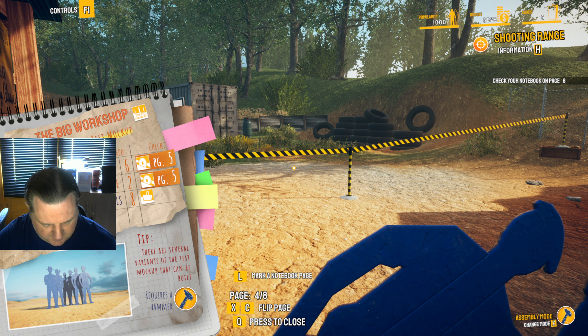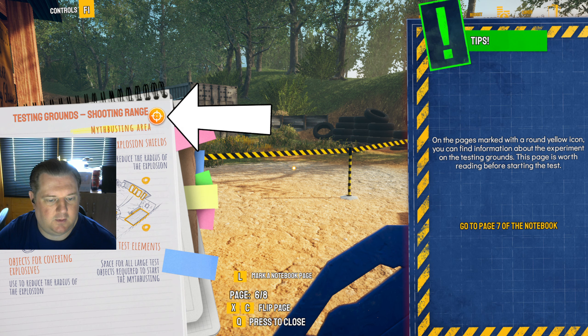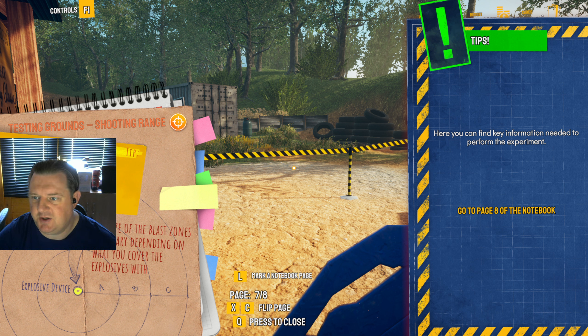Check your notebook on page six. Start-up console — here you can start the myth and activate explosives. Used to reduce the radius of the explosion. Zone for test elements — space for all large test objects required to start the myth. Objects for covering explosives — used to reduce the radius of the explosion. The size of the blast zone will vary depending on what you cover the explosive with. Metal cover guarantees survival in the lethal zone; wooden cover in the high destruction zone; plastic cover in the low destruction zone.